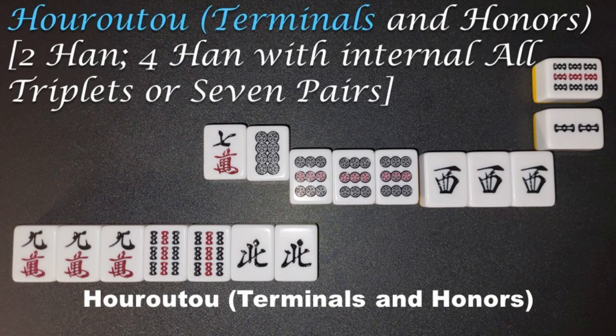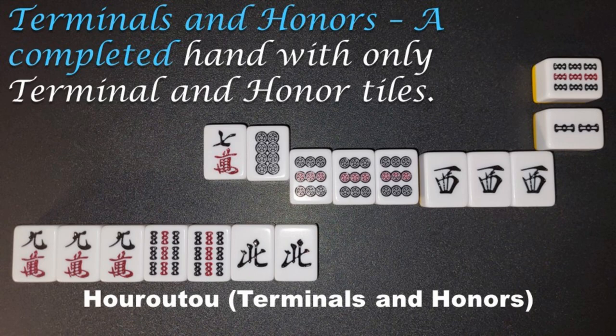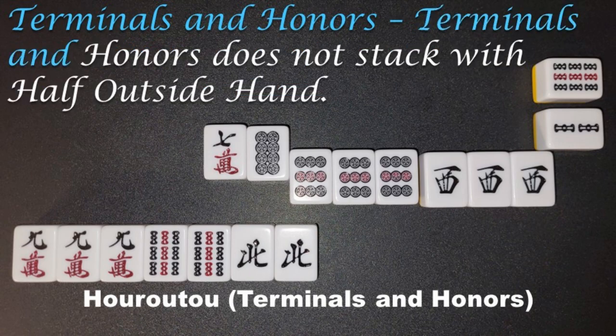Horoto, Terminals and Honors, 2 Han, 4 Han with internal All Triplets or 7 Pairs. A completed hand with only Terminal and Honor tiles. Terminals and Honors does not stack with half outside hand.